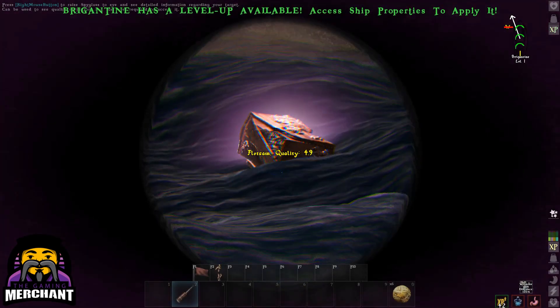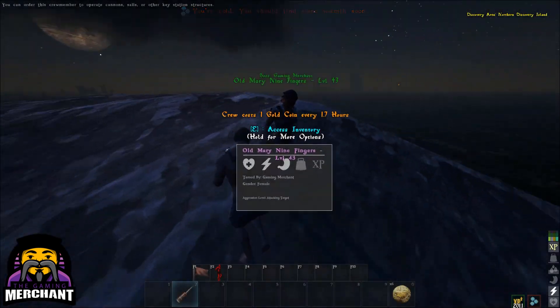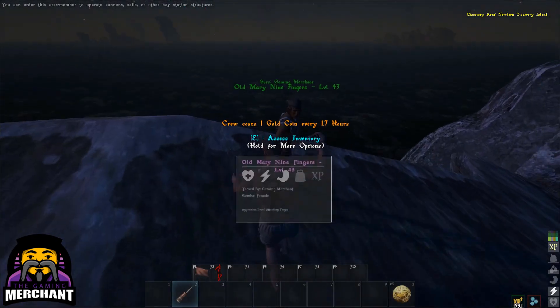You can use the spyglass to see the quality of items. You can also nudge other players by right-clicking with it.